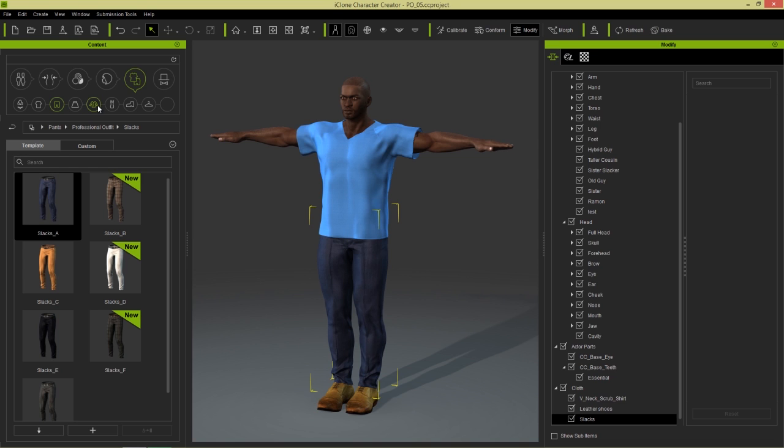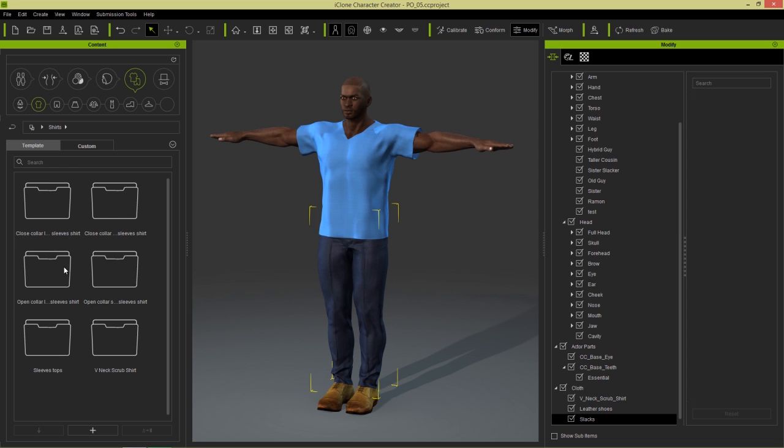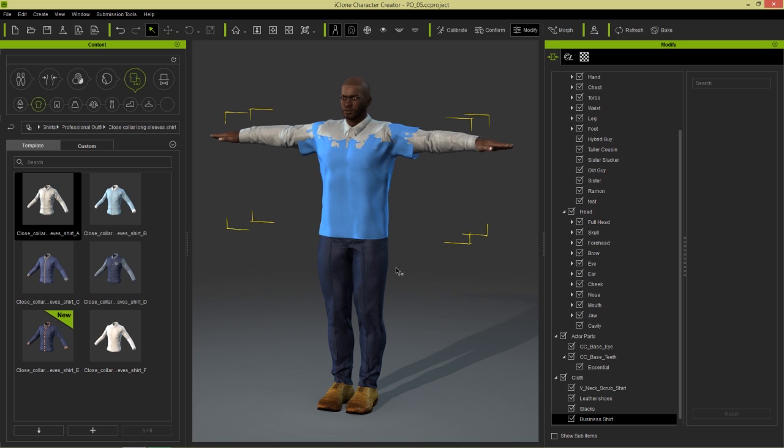Under Shirts, Professional Outfits — I always get those confused — go to Professional Outfits. And again I'm going to choose closed collar long sleeve shirts. So these are very professional looking shirts that we didn't have in previous packs. I'm going to just load in the plain white one here. And you can see it goes on the same layer as the scrub shirt, so let's delete that scrub shirt.